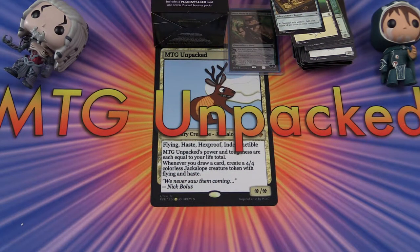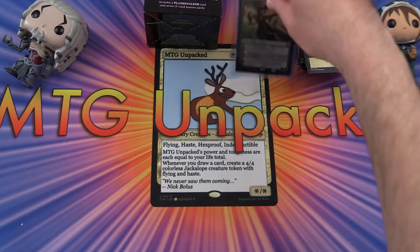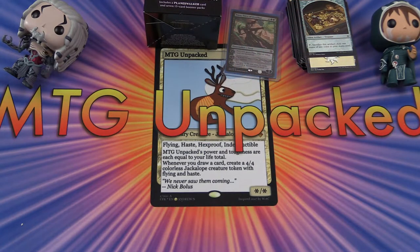These are going for $28.98 at the local Walmart, so about $30. You get seven packs and a Planeswalker — that's about $4 or so a pack. Not that fantastic, but it's okay I guess. Leave a note in the comments if you're thinking about picking one of these up, or if you think it's a huge waste of money. If you enjoyed this video, please give it a thumbs up, hit the subscribe button for more Magic the Gathering unboxings, and have a great day.